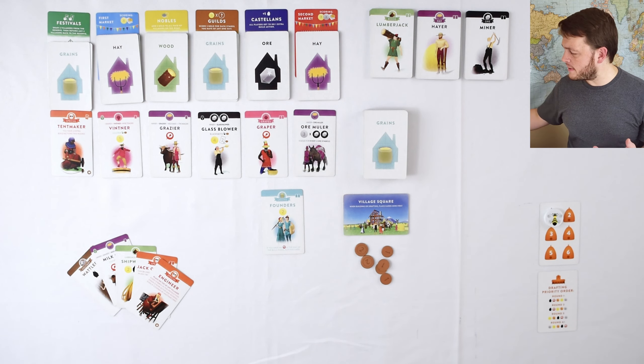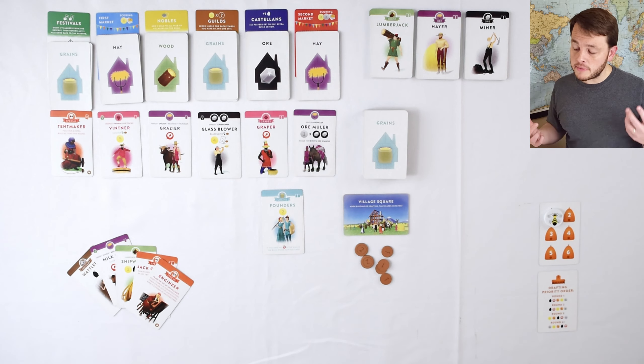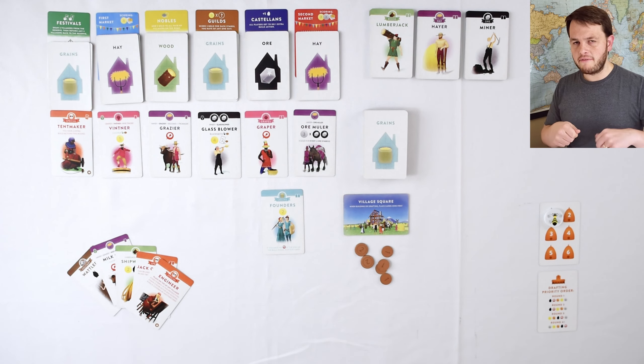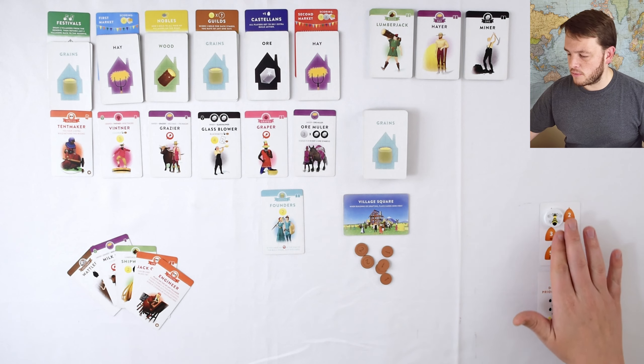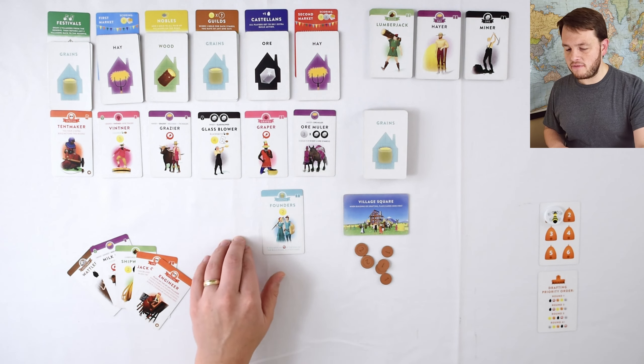I'm not playing with everything in the new expansion — mostly I'm going to throw the seasons in and do the new solo mode. Now let's talk about the solo mode, which is called Monastery mode. The base game had a solo mode where you have an opponent drafting cards into a city, so you have two cities simultaneously. This introduces what's called Monastery mode, which is a little simpler. I'm going to be drafting cards, and every time I draft a card, I'm going to discard one additional card from the road.